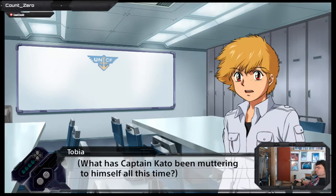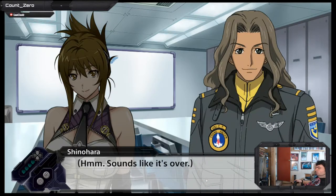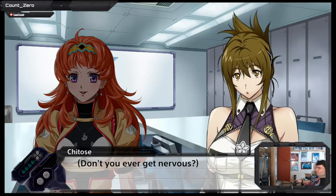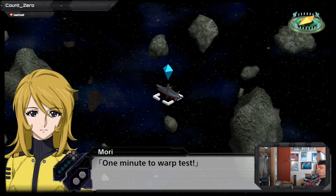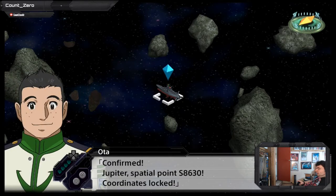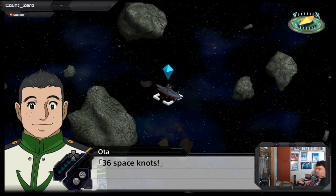What has Captain Kato been muttering to himself all this time? Is that a sutra? I suppose he was praying at a temple. Shouldn't we let our hair down and party to lighten the mood? Don't you ever get nervous? She fit nicely with the doctor. One minute to warp test. Confirmed coordinates of warp or wormhole opening — confirmed. Jupiter spatial point S8630, coordinates locked. Increasing speed from 12 to 33 space knots. That's a unit of measurement, I guess. 36 space knots. Final countdown.